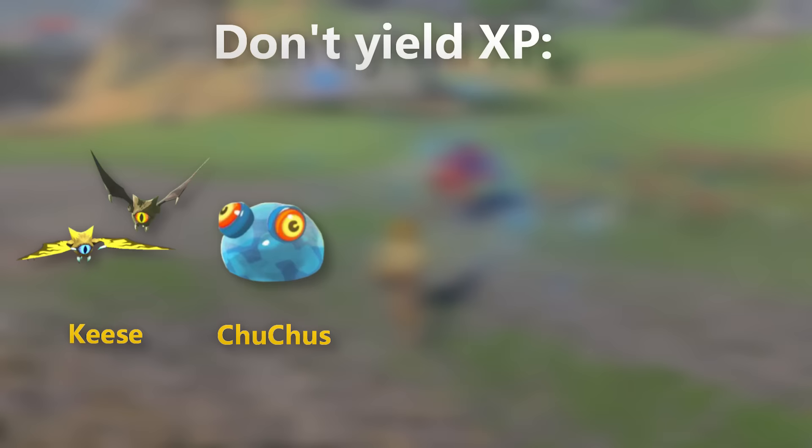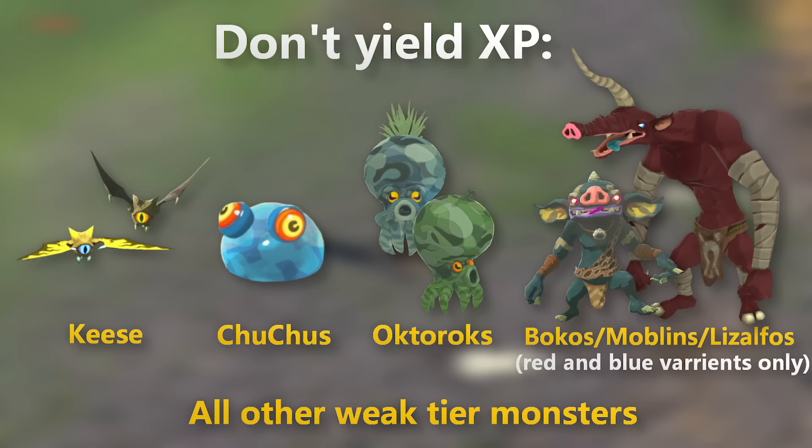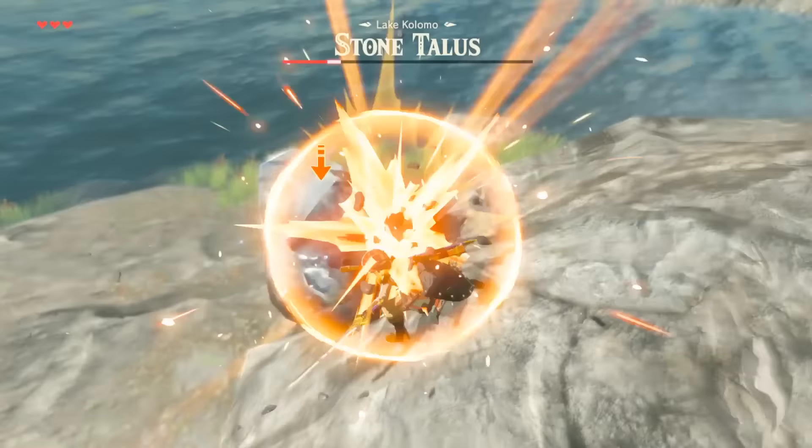These include Keese, Chuchus, Octoroks, any of the red and blue tier enemies excluding bosses, along with any of the other enemies that would fit in this weaker category. This explains why most of the world's changes don't start until after you clear out the Great Plateau, as these weaker enemies make up the majority of what you always see in the early game.